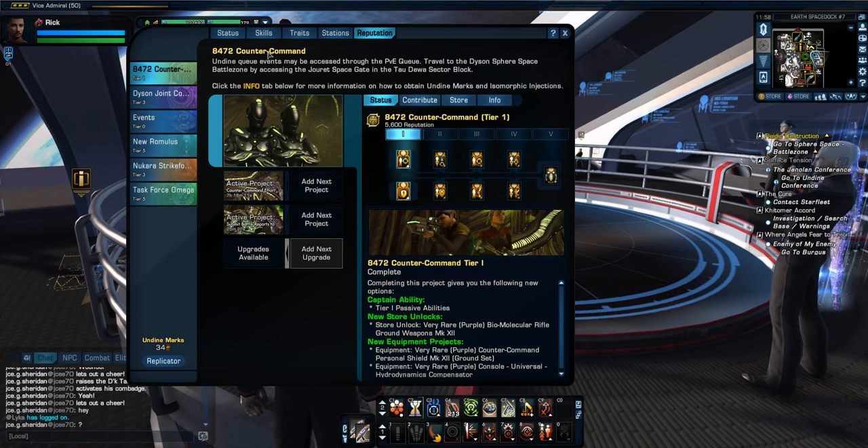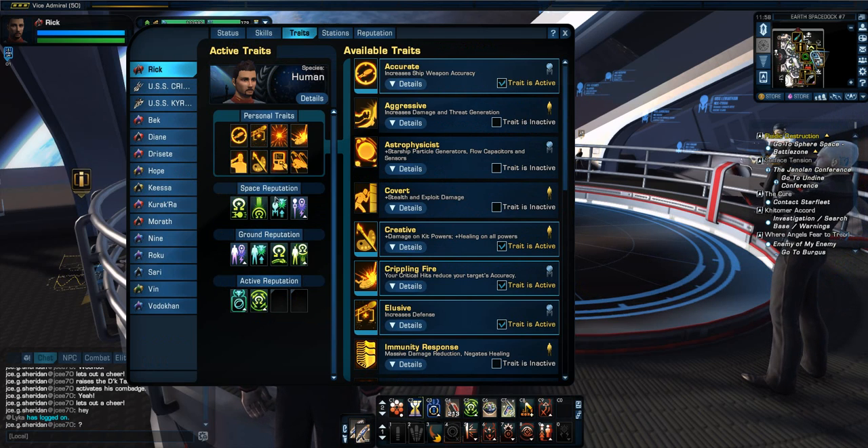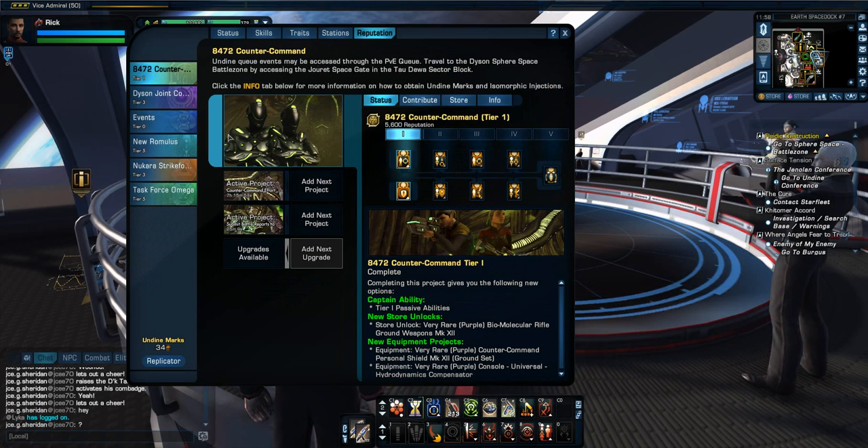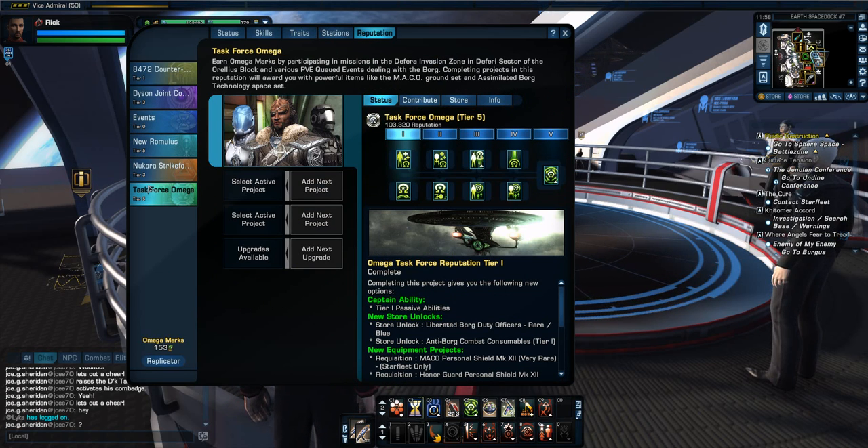Now, just like the personal traits, you can go back and forth between them — you can activate which ones you want and go between them. In the old reputation system, the traits you had chosen were all active at once.